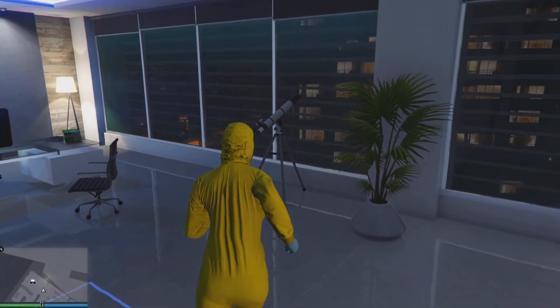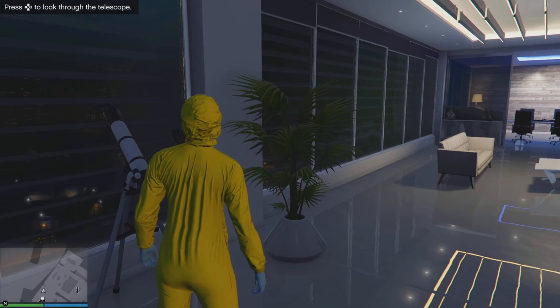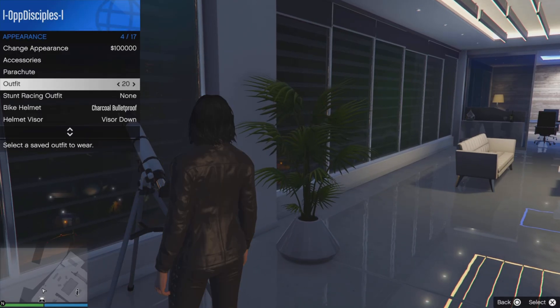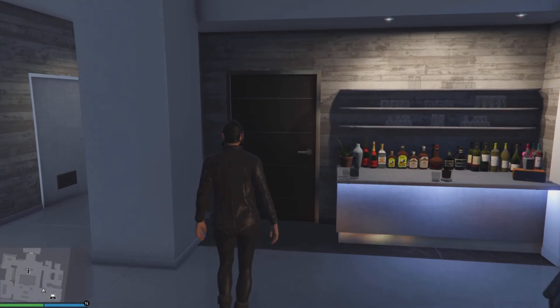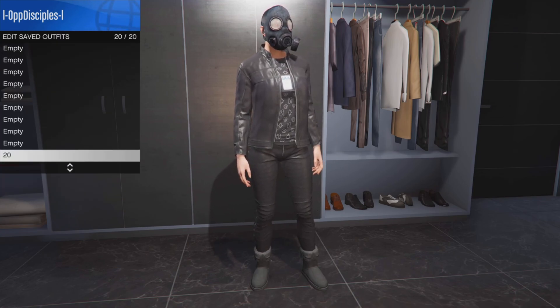Run past the telescope and press around the d-pad - you'll notice your character stops. Open the interaction menu, go to appearance, go to outfits and put on the outfit that we saved. Back out and walk away. And boom, you've got the mask on your outfit. Now reset your outfit in the same slot as before - save it in slot 20 again.